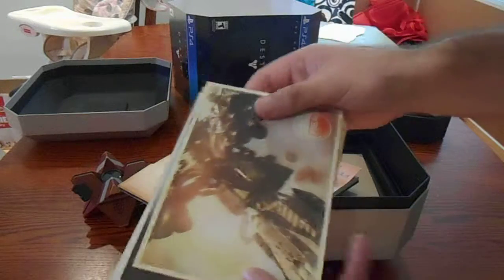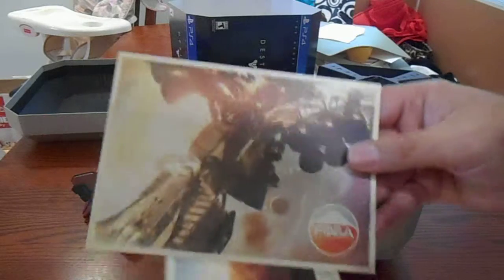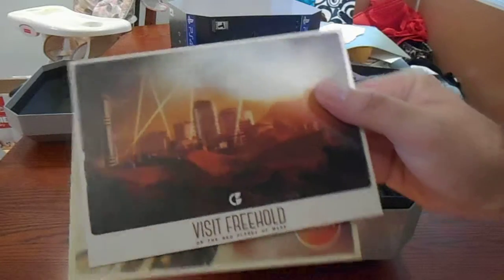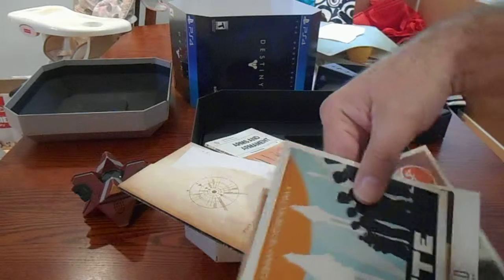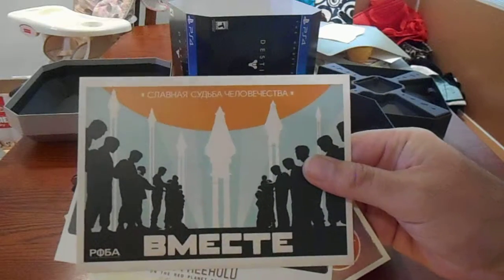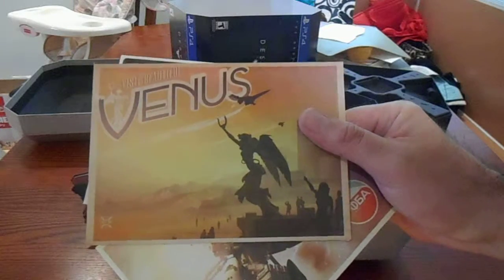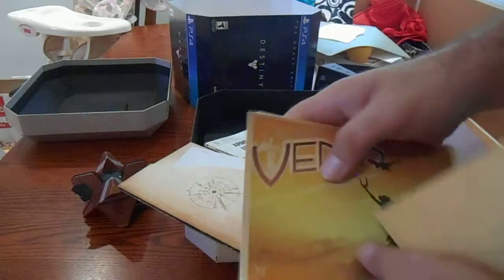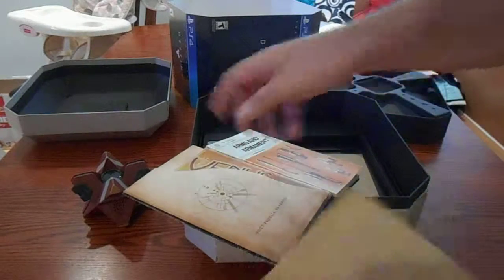Let's see what else we got — some postcards. Some nice hardy-backed postcards here, if you guys want to send those out to anybody. That's a cool cityscape right there. Got four postcards. 'Visit beautiful Venus' — I guess we'll find out how beautiful it is when we start playing the game.